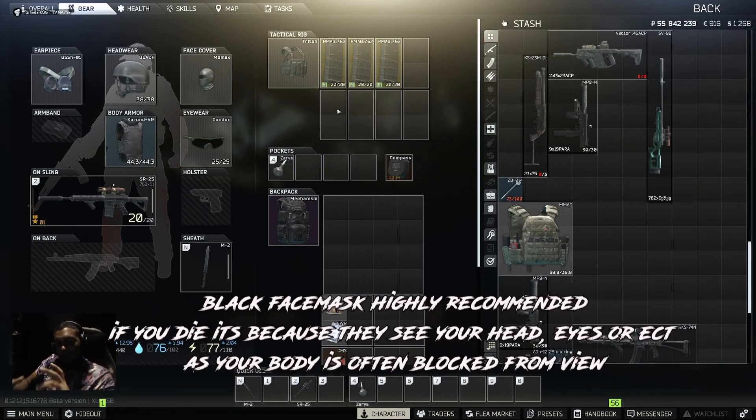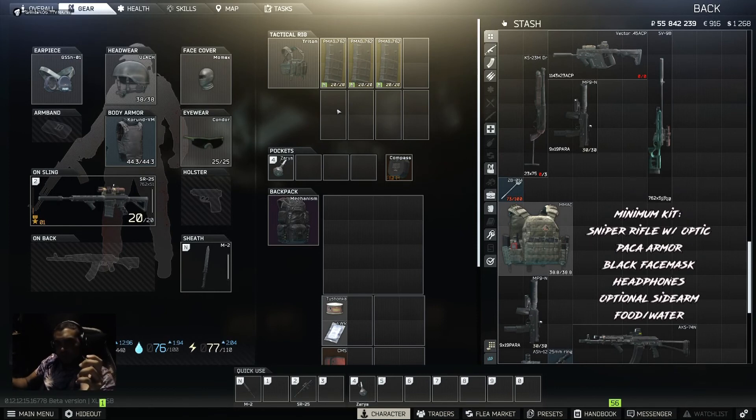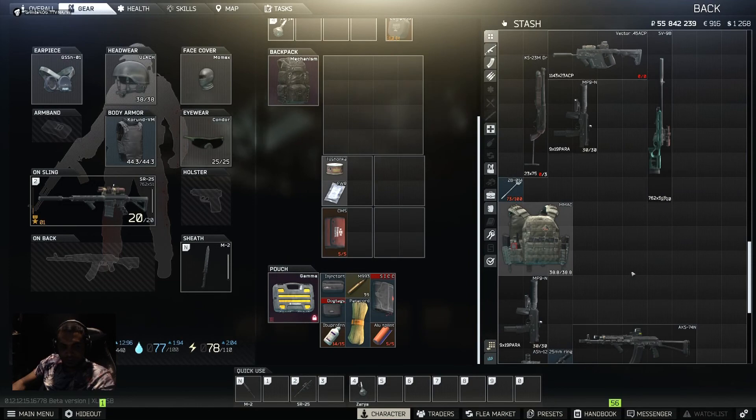A helmet is kind of optional because if someone does manage to snipe you, you're probably not going to be able to react because you're going to be dead. It's up to you and how many rubles you have available. But I do recommend a helmet because with the penetration falloff at distance due to this patch, the chance of someone ricocheting you if they snipe you from Dome is fairly high compared to what it used to be. This is what I like to run - I try to bring cheap stuff as well in case that does happen.